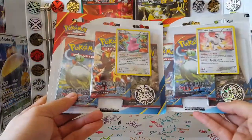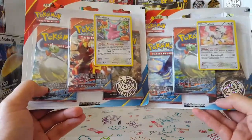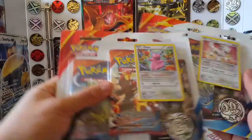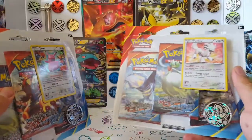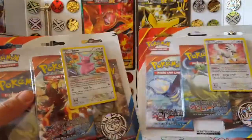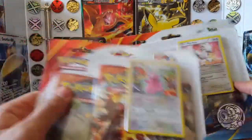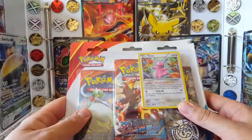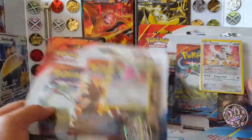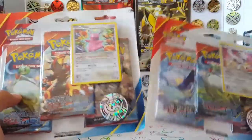Hi everybody, my name is Paulie, welcome to PP Up, and today we'll be opening two sets of Primal Clash triple blisters - we've got the Furfrou and the Ditto set. I'm looking forward to adding a new promo to my promo collection, but unfortunately the cards in these aren't promos, which annoys me. I'm not actively trying to fill out whole sets, but promos are one thing I do want to fill out.